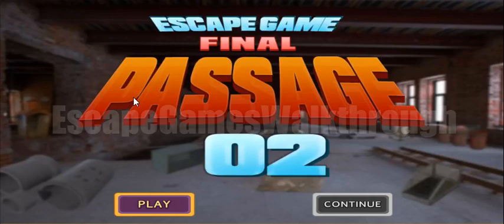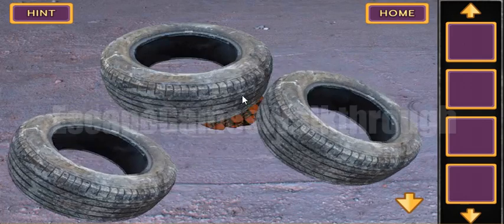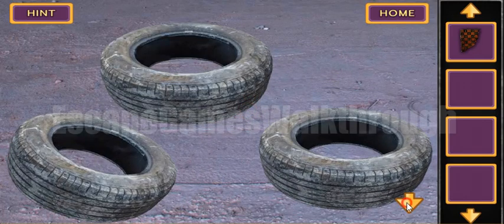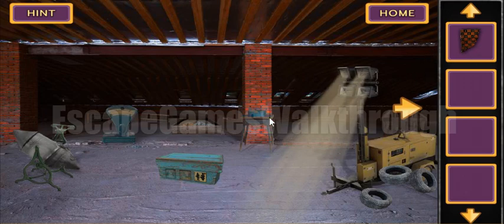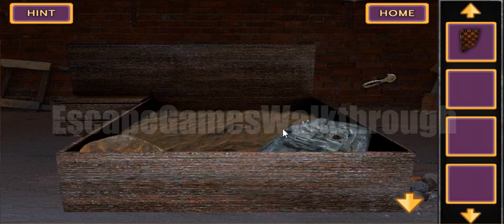We are playing Escape Game Final Passage Level 2 by Escape Game Studio. Let's begin here — in the heap of tiles we can find the first part of a chessboard. Let's look here in the sandbox.